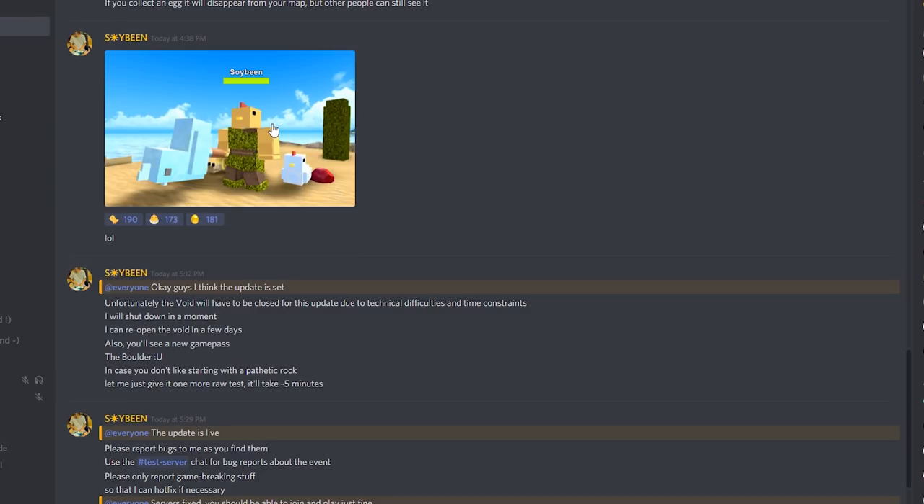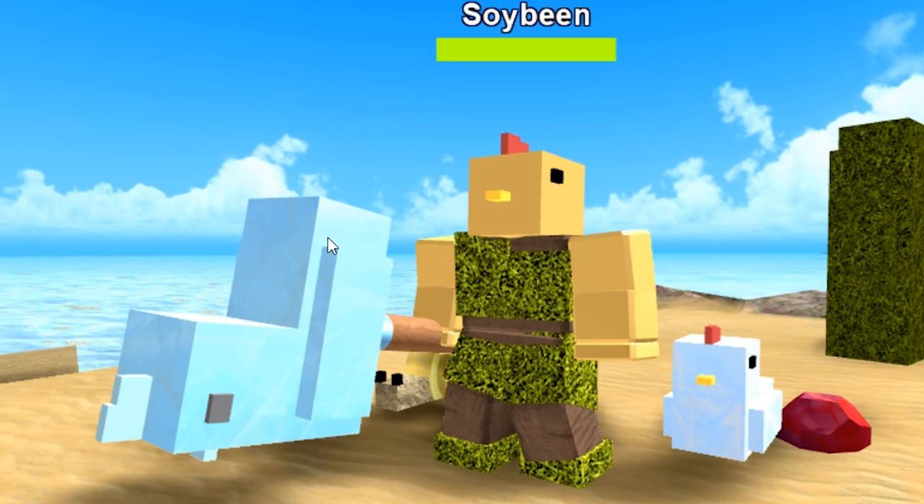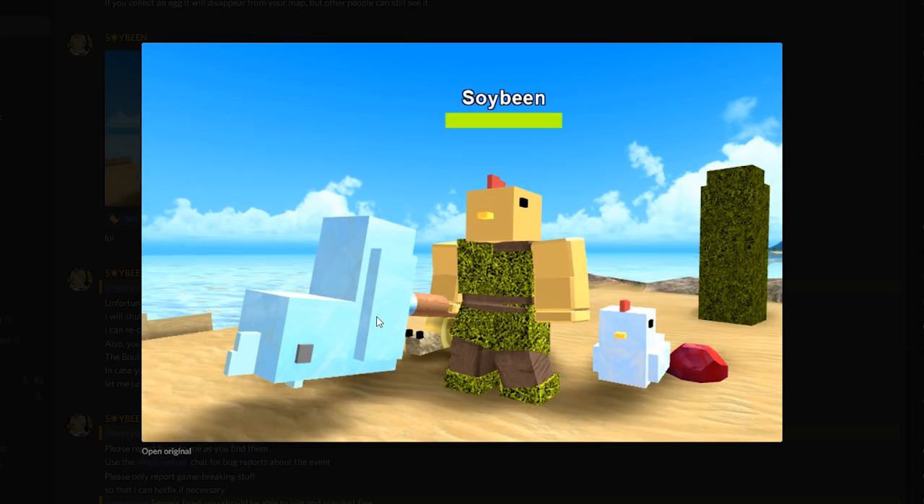Up here we have a picture of all the new items: the peeper hat, the peeper pet, and the peeper pop hammer. The peeper pop hammer looks like an actual weapon or tool you can use. We don't know how strong it is or how it compares to other tools, but we're totally going to be testing it as soon as we get it. If you're not subscribed already, make sure you subscribe so you don't miss that video.